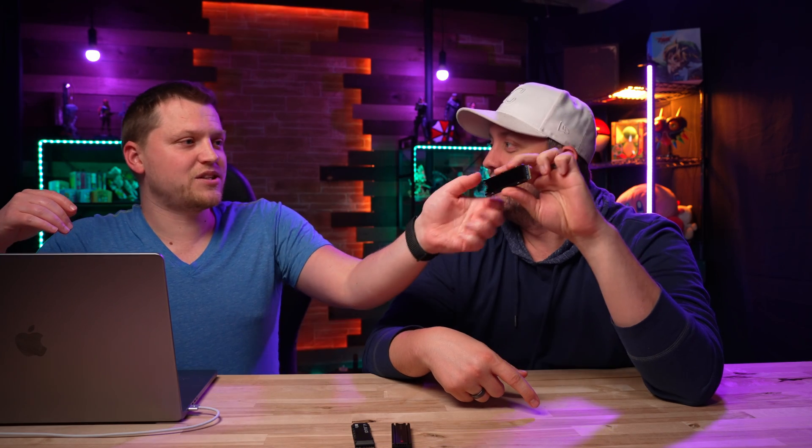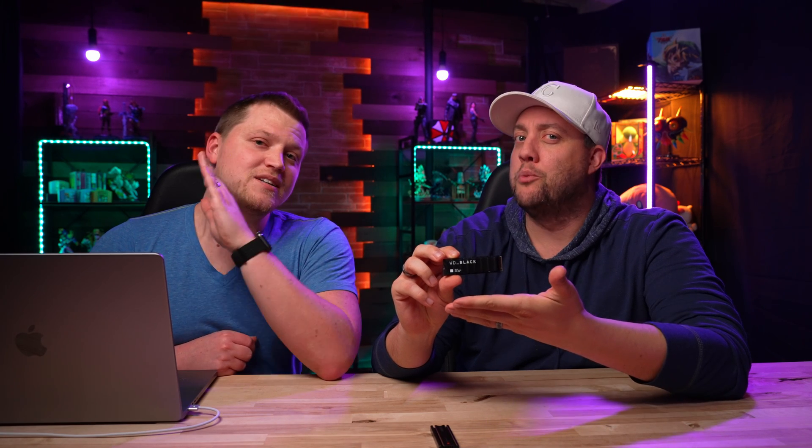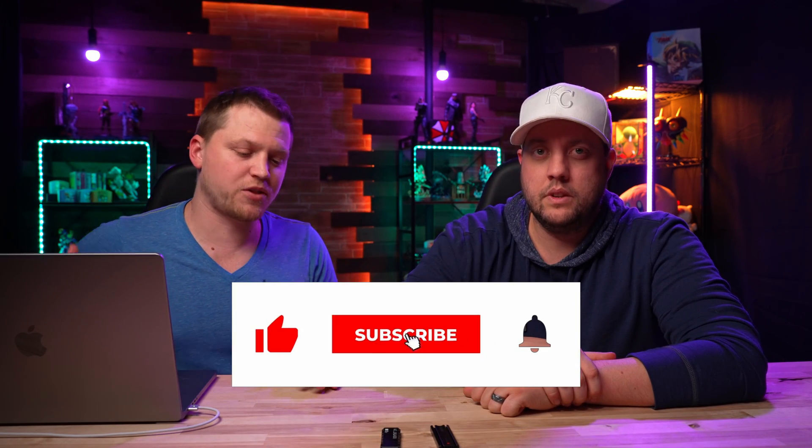We've got some more videos coming out. One we're really excited about is a cheap SSD we found on Amazon — the cheapest compatible SSD we could find, claiming 5500 megabytes per second. We're gonna test this against these four as well, so we'll have that video coming very soon because we're really curious if it'll hold its own. We also want to say we'll be giving away the WD Black — second place winner, two terabytes — to one of you guys. Make sure you're subscribed to the channel; we'll announce when the giveaway is happening through our YouTube community post.